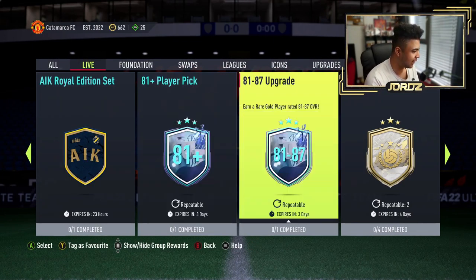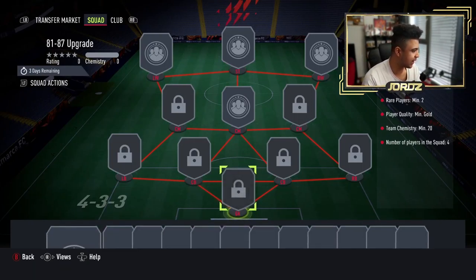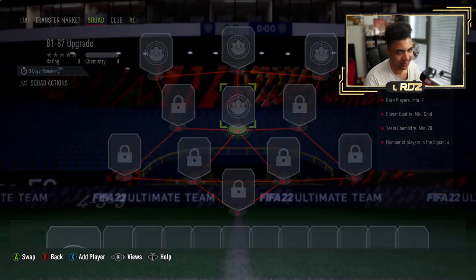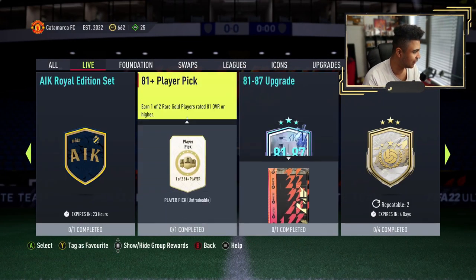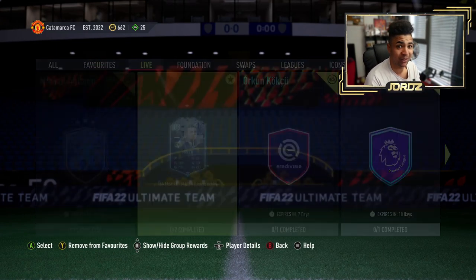If you want to try and craft Malon from these, go for it. And then you've got the 81 to 87 upgrades — have a quick look at what you need: rare players minimum two, minimum gold 20k, and four players in the squad. A striker, left wing, right wing, and a center mid — piece of cake. Get these done if you guys want to try and craft Malon. That is nuts. I'm going to actually bookmark Malon because he's one I'm going to try and do.